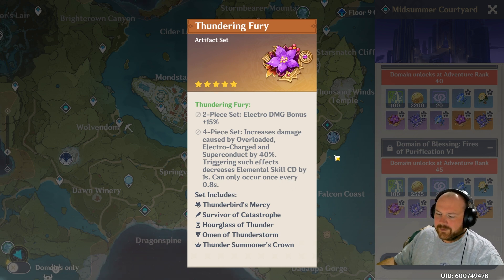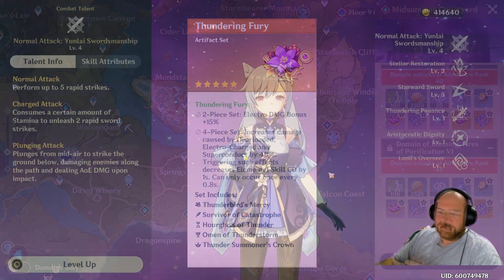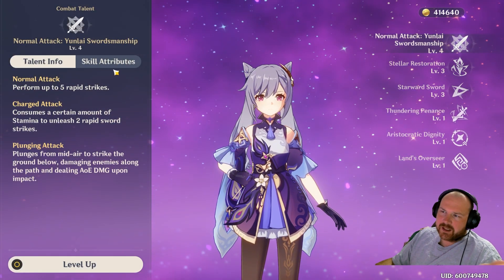Once you start farming five-star artifacts, you'll be looking for very specific stats on these pieces: electro percentage damage, attack percentage, critical hit damage, and critical hit rate. A lot of these stats are going to appear when the item rolls as you upgrade to levels 4, 8, 12, 16, and 20 — they always roll new stats, and you're hoping for offensive stats to make your Keqing as bursty as possible.